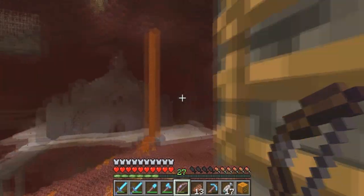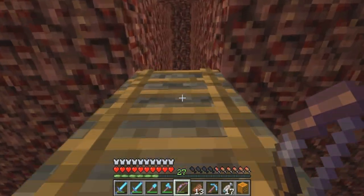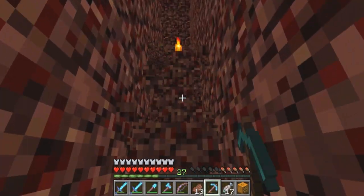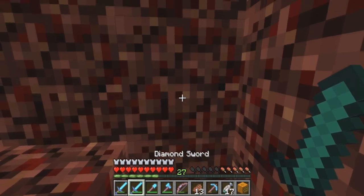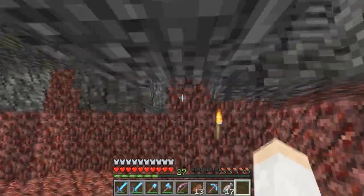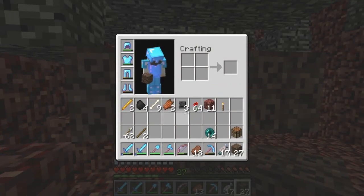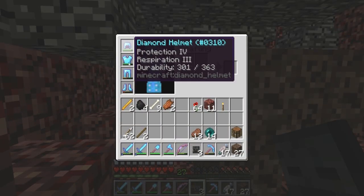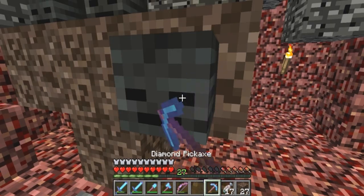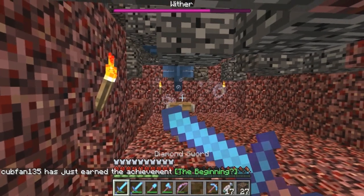All right, so we're in the Nether. We're going to head upwards here to slay the Wither up in our little chamber. Hopefully this bedrock trick hasn't been patched out yet, but we'll see. Let's dig right in here and put some light in. The way I typically defeat the Wither is by pushing it into bedrock. I'm not sure if that still works, but here we go — push it up there, block it — got the achievement. There we are.